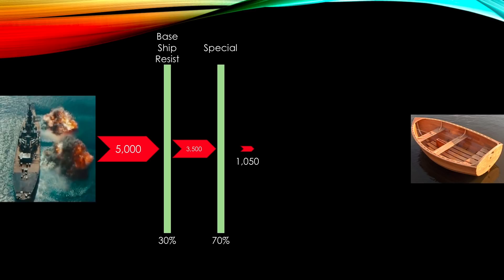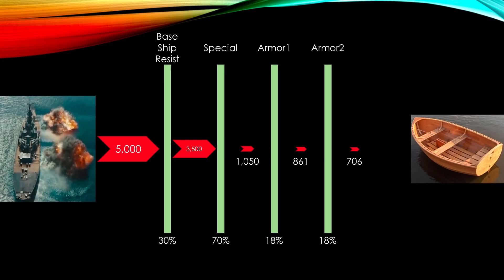You want to make it even better, so now you add armor. Boom! That armor adds 18%. So now you take 18% of 1,050, and you're left with 861 damage coming at you. You add a second armor, and now you're taking 18% of 861, and you're left with 706 damage left to hit you.